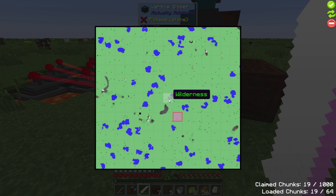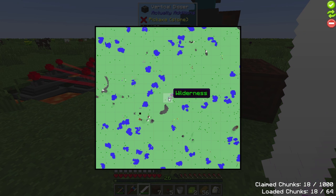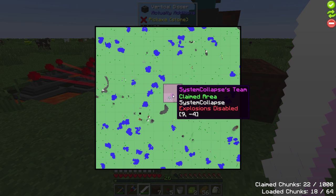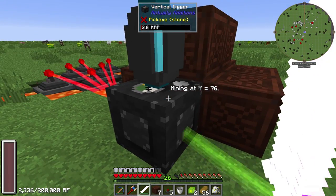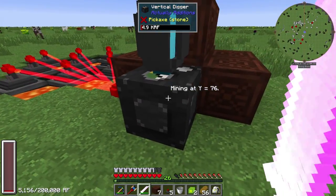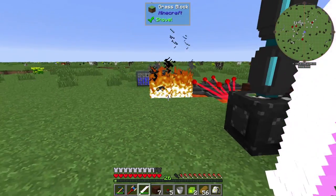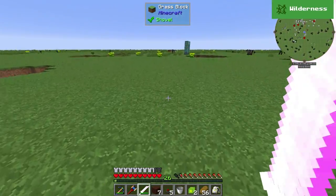Let's go to claim chunks — we'll claim some of these chunks. This was the old one; I do not need that one anymore. I'm just going to do the whole area. I don't know if it just needs the chunk with the vertical digger loaded, or if it'll cross chunks — whether or not it'll turn off because it won't be able to mine outside the chunks. So I'm just going to do all the chunks around it, because I'm not sure exactly how it works. We're going to leave that, let it do its thing, and get on to new things.